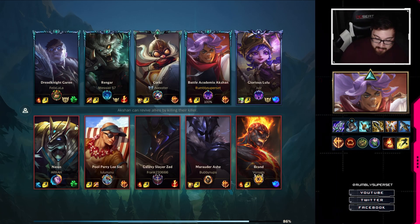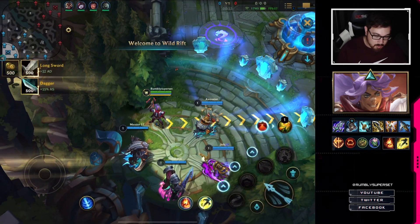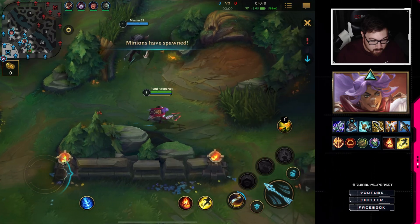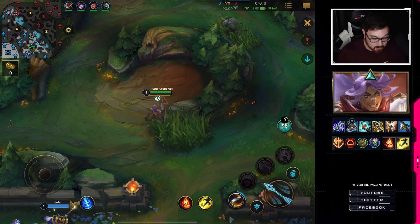We have Lulu, Rengar, and Garen on our team. Enemy team has Nasus, Lee Sin, Zed, Ashe, and Brand. I'm a little worried about the assassins because I am squishy, but I'm not too worried about Brand if I can prevent him from being fed. I'm assuming Brand is support with Ashe. As long as I don't position stupidly and don't feed into him, I should be okay. I'll grab a Long Sword and first ability.